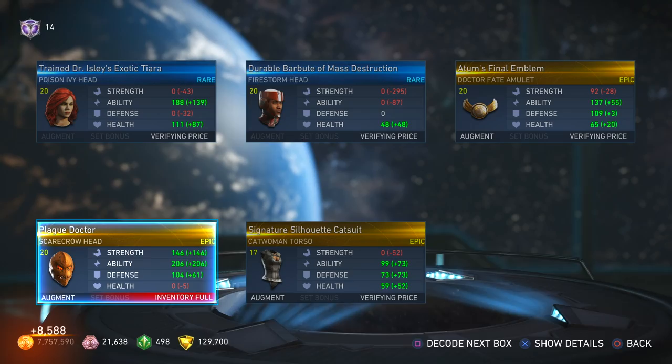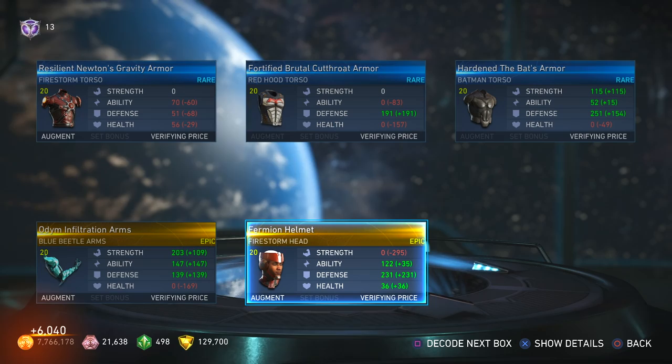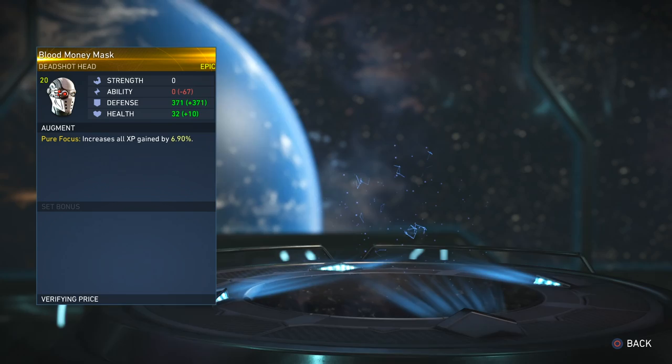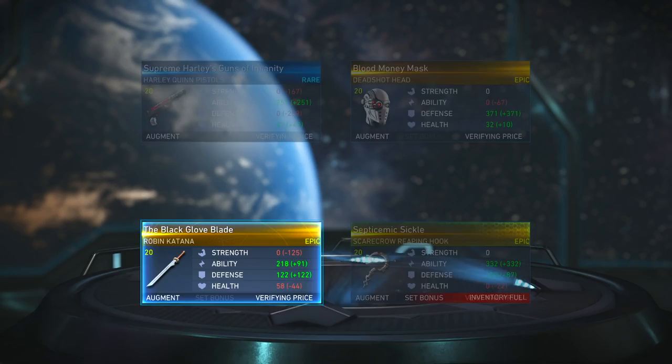I got this rare piece of gear for Red Hood — got the spikes at the end. I just noticed I really have not gotten too much gear for Red Hood, surprisingly. Gotta get on that. Blood Money Mask — there are a couple that look similar but they're not. More Scarecrow — the game wants me to play Scarecrow. Okay game, I'll play some more Scarecrow in the future.